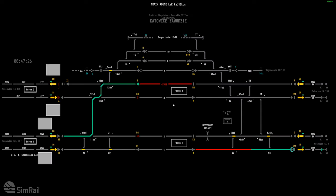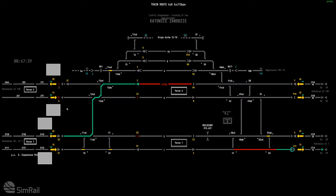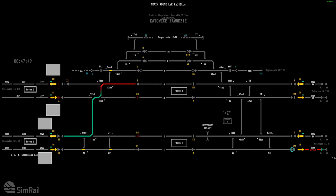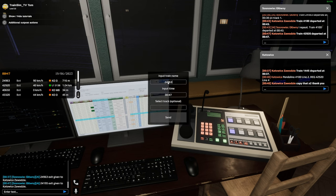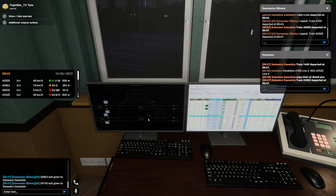Both trains have now disappeared. We can let both boxes know of these departures. Train 42920 has departed, and then the other one — 24963 — has departed as well. Both have been reported to their respective boxes — one of them being an AI, one of them being an actual person on the box at the moment.